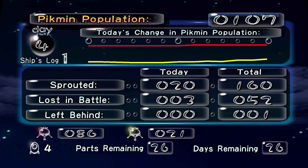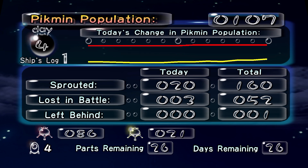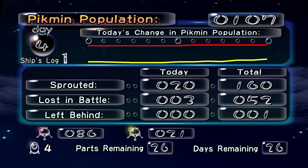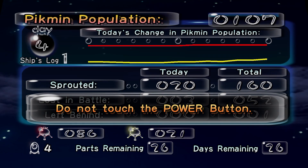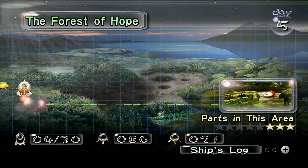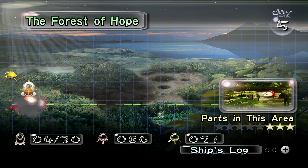Our yellow numbers are steadily going up. We do have enough to carry that yellow pellet, which I'm looking forward to because then we can get more yellows out of that. 26 parts remaining and 26 days remaining. Hopefully I do better in these upcoming episodes. We still have some work here to do in the Forest of Hope, but at the very least if we can get another part in the next episode then we'll unlock a new area — but that is to be seen in the next episode.